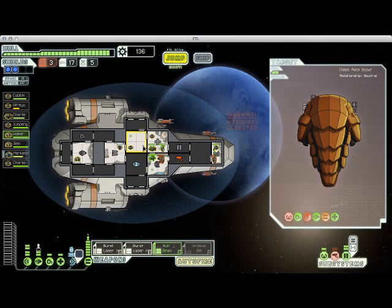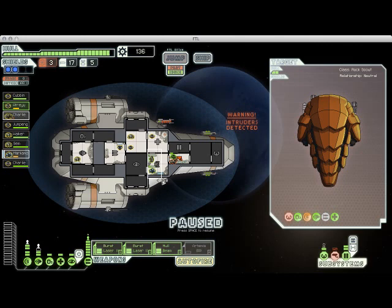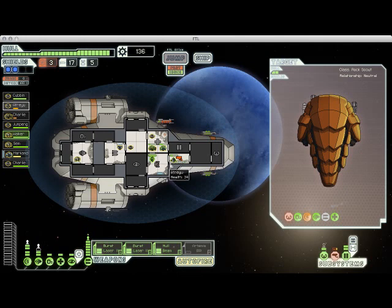I'm going to get my Engi out of the shield room because they're not very good in combat. These guys have recovered enough health that they should be able to take down the two hostile rock crew without too much trouble. I'm going to send my captain in to keep shooting at this third rock guy who's trying to get into my sensor room. It looks like I'm going to win this fight. I do have to keep an eye on Charlie's health, because it's getting pretty low. But we took him out — problem solved.